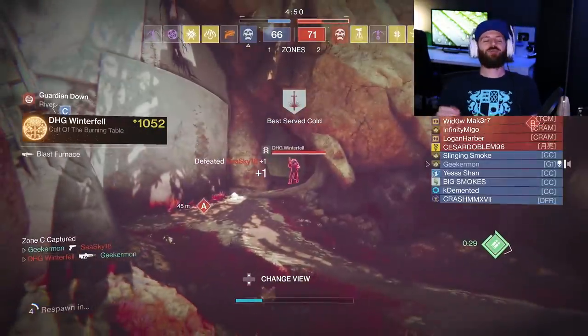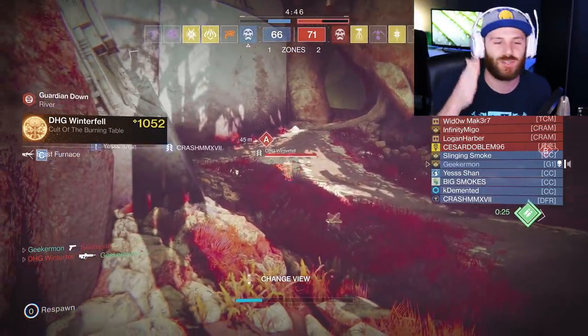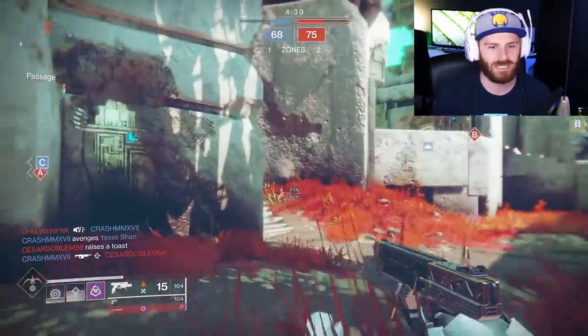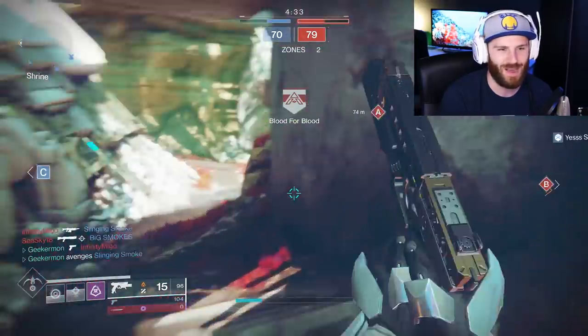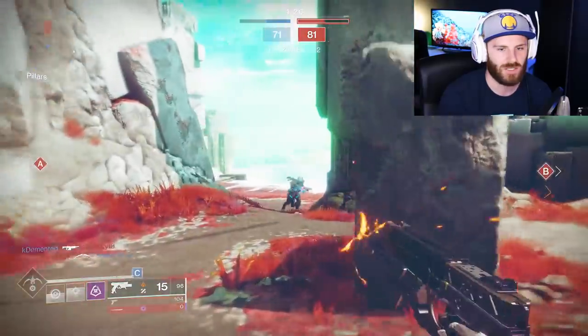I ducked under the Chaperone! That's the best thing you can do because you have to go for headshots with the Chaperone. The best play you can make is literally right here — boom. They will aim over your head with the Chaperone because it's not like a Dust Rock where they'll blow you away either way. With the Chaperone you have to go for headshots, so you can duck right under it. Let's go back to the fusion rifle mode — let's try it.